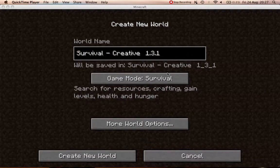Okay, hello. What I'm going to show you is something that I've seen lots of people get stuck on. In 1.3.1 it says that you can change your creative to survival, which is fine, great. But it doesn't say that you can change it from survival to creative without doing a little thing. Lots of people are thinking they need mods and things - you don't, so I'm going to show you how to quite quickly.